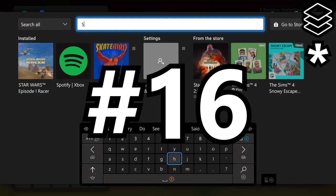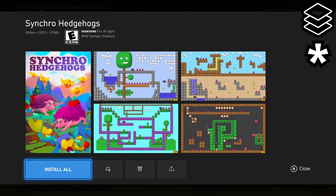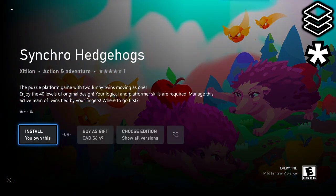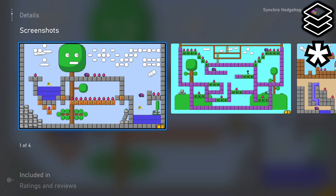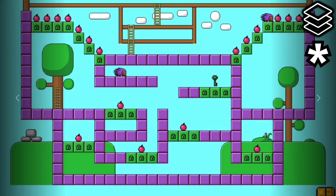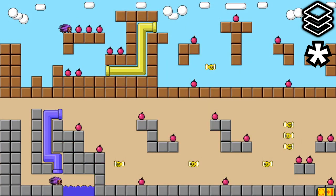In at number 16, I have the original Synchro Hedgehogs game — and I promise you, I can't tell them apart either. Both games are pretty much the exact same game, just made twice so they could make double the money from the achievement community. But if you are on that grind and looking to raise your Gamerscore for whatever reason, these aren't the worst options out there.